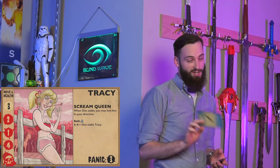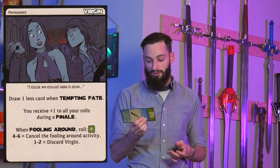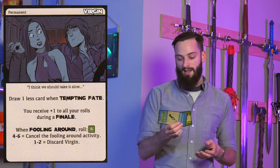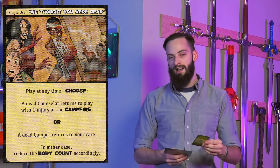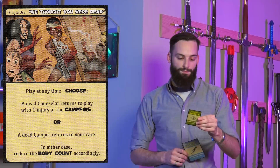I'm Tracy. I like horses, and I have a crush on CJ — that's why I came to this camp as a counselor. I'm a scream queen, which isn't what you think. When Otis stalks, I may lure him in my direction by making a bunch of noise. I roll a d4, and on a three or four, Otis stalks me. I have a permanent card — the virgin card. Draw one less card when tempting fate. I receive a plus one to all my rolls during a finale. And when fooling around with CJ, I roll a d6, and on a four or six it cancels the foolish action. I also have 'We Thought You Were Dead' — play at any time to bring one dead counselor back to life at the campfire, or bring a dead camper back to my care, and in either case reduce the body count.